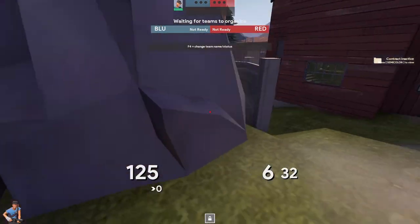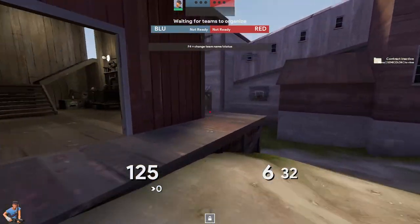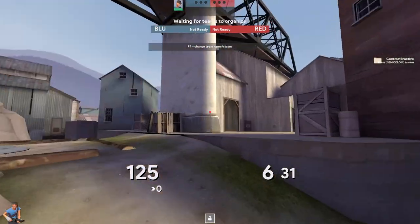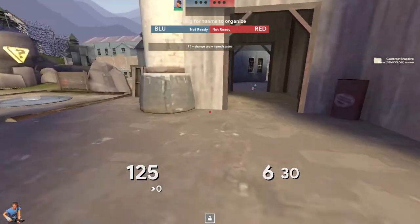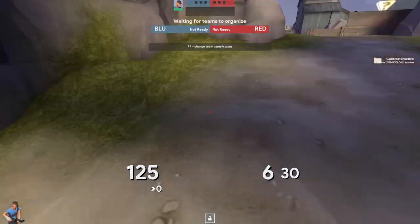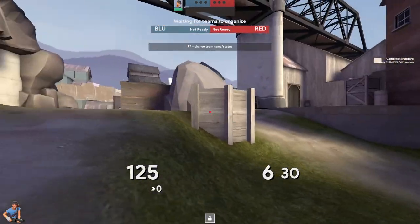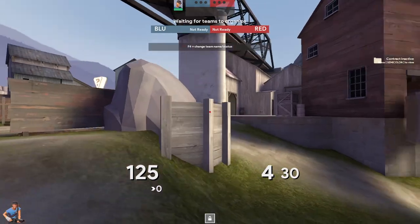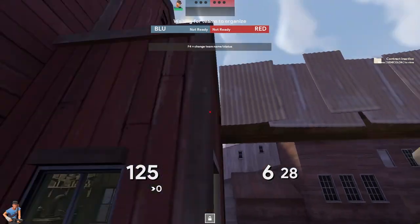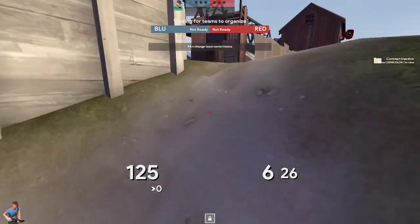Let's talk mid fight. The classic setup is to roll out everyone main. You're going to have your pocket soldier up on this rock, your roamer up here or around the concrete area, your demo about right here, your medic anywhere around beam length to the demo, your pocket scout on top of this rock with a lot of free reign, and your flank scout up top.